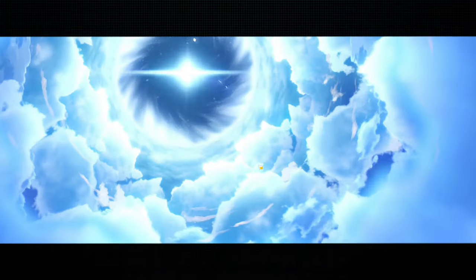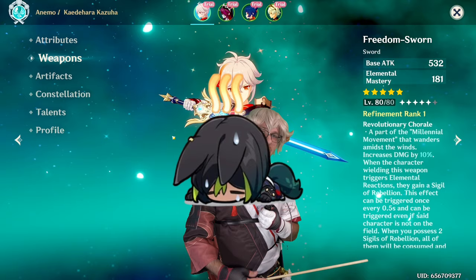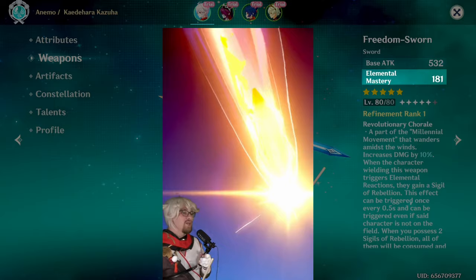So you're new to Genshin, you do some 10 pulls on the weapon banner, and you get 5-star Freedom Sworn, which is Kazuha's signature weapon. You might notice above Kazuha I am using the trial Kazuha to have access to this weapon, so I can't put it on another character. I can't show you the difference in what having this weapon vs. not having it would do, but I can show its effects. Elemental mastery, which is great for Kazuha, as we discussed in the Kazuha guide — go check that out.